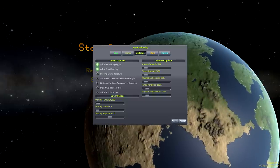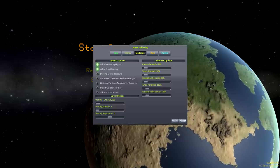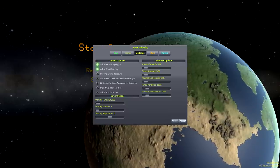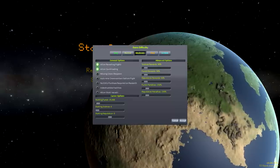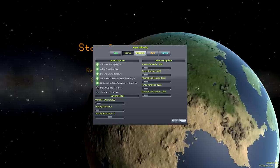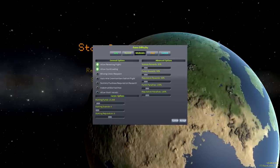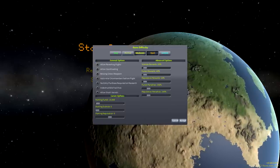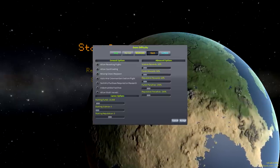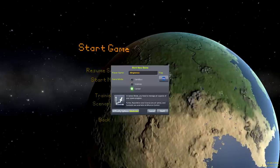Moderate allows reverting flights and quick loading, but missing crews do not respawn. We do not auto hire crew members before flight. We start off with only $15,000, no science and no reputation. That seems pretty normal. Fund penalties are 150%, and reputation rewards, funds rewards, and science are all at 90%. Hard seems a little bit too difficult without reverting flights and quick loading, so let's go ahead and go with moderate, since I know basically how to play the game. Let's go.